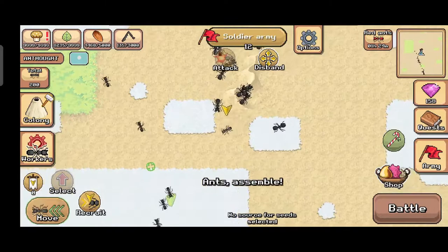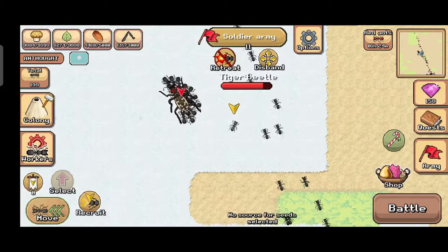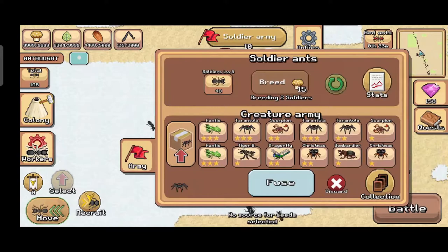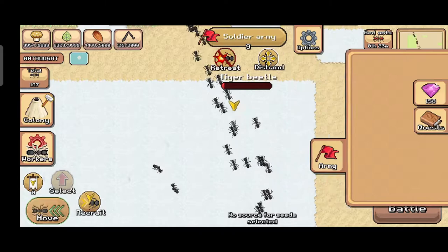Hello guys, this is Eddie, welcome back to the Pocket Ants video. This time we're going to catch Tiger Beetle. As you can see right here, I already attracted Tiger Beetle — it is during snow time because of the Christmas event. The raining time is changed to snow. To increase your chance to get Tiger Beetle, use the pheromones during night time, raining time, or snow time.